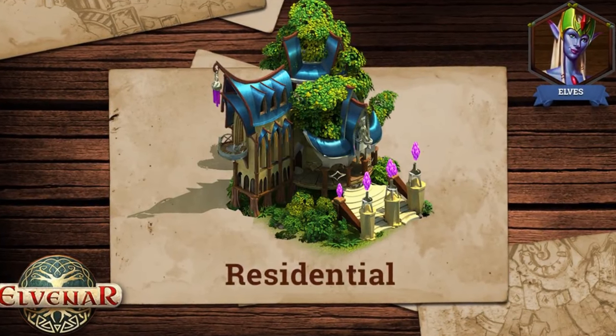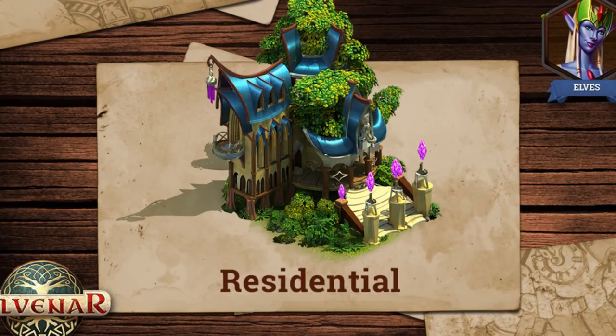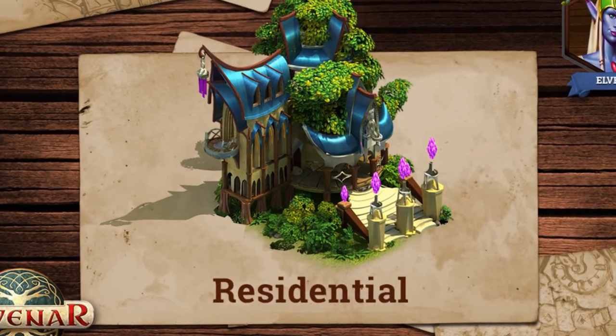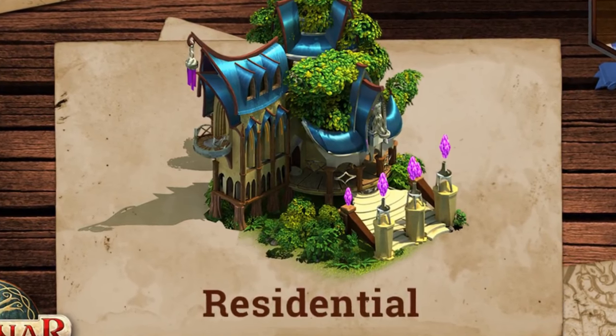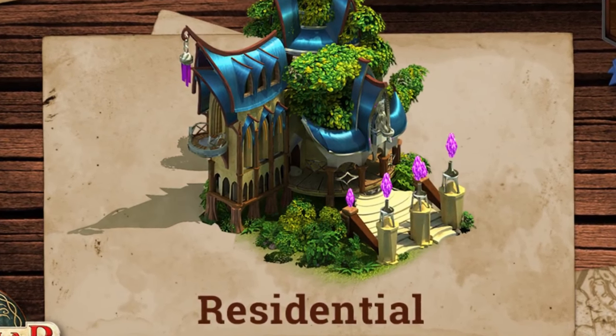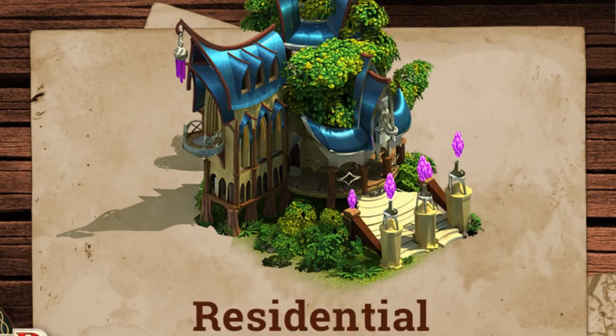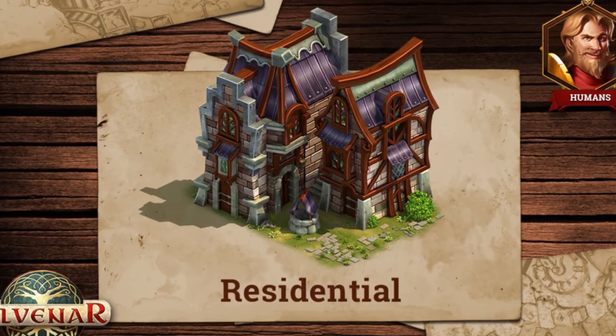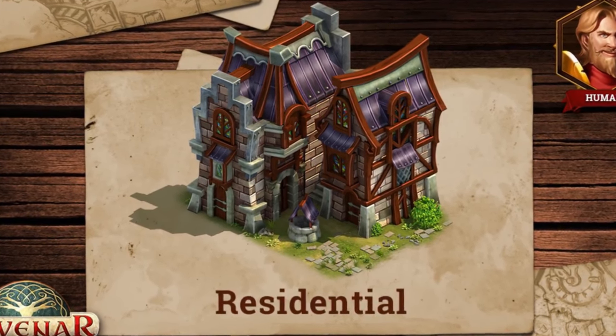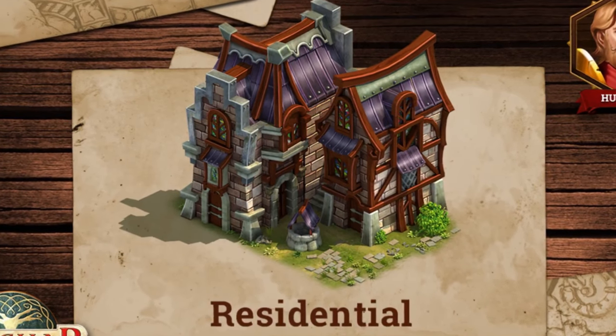Let's take a look at the elven residence for example and see how some of the architectural differences show in the game. The most striking element of this building is the tree. A human architect might have cut it down, made planks out of it and used them to construct the building. The humans use a lot of processed materials for this building. Forged metal for the roof and the brick built walls emphasize their architecture.